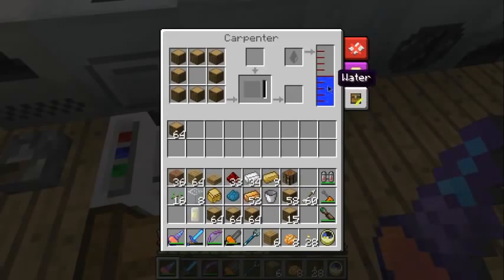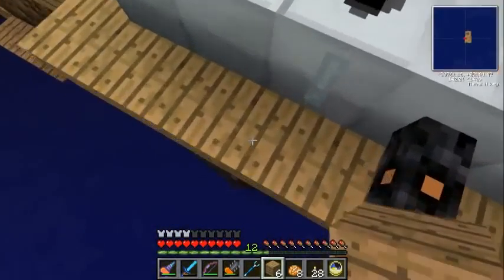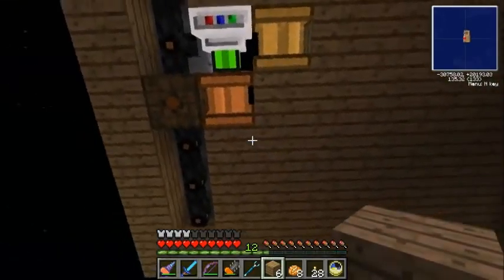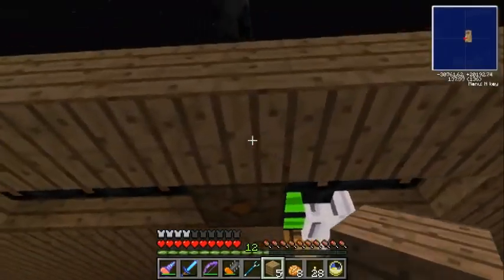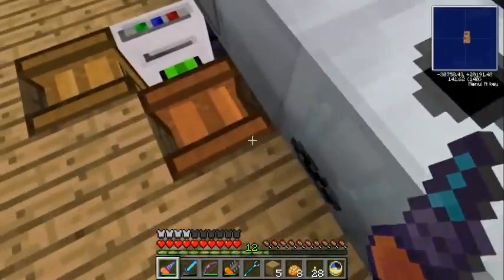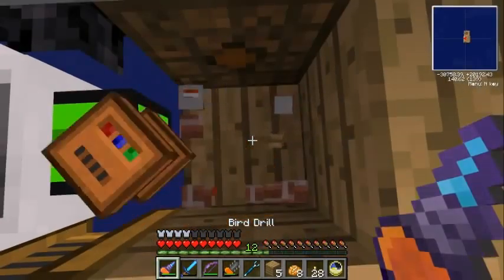I don't know how I'm going to get the water out — can I throw this in here? No. Okay, we're going to have to tear out the carpenter. What I'm going to do before I break it is cleverly press shift so I don't enter the inventory — genius. Just one more check that there isn't anything in there — nope. Let's break this guy.